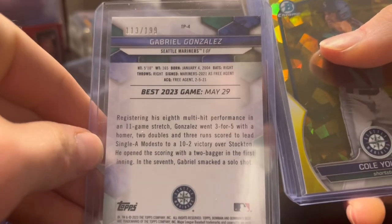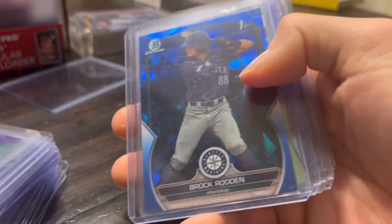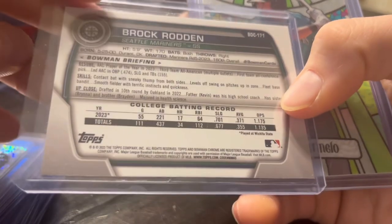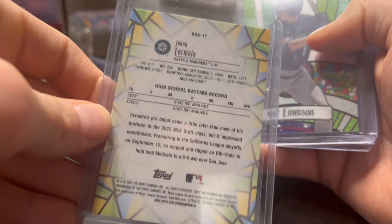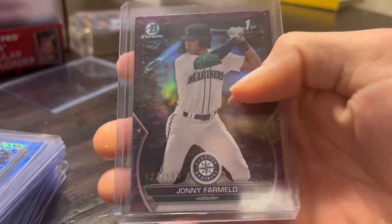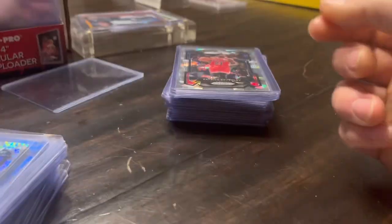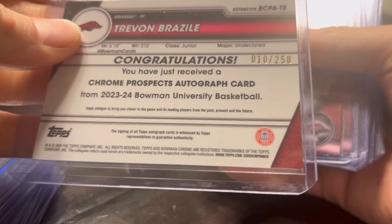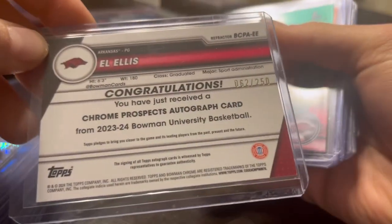Gabriel Gonzalez out of 199, Cole Young out of 75. Brock — sapphire, he was the fifth round pick by Seattle. Johnny, Colt Emerson stained glass. Another Johnny sapphire — he was their first round pick 29th overall, one of their top prospects. Sapphire's doing pretty good. One numbered to 99 — beautiful sweet card, top loaders are a little scratched. First round 29th overall, cool card. Gave these to him — a couple Pat Dev cards since he's a Pat Dev fan, and he bought all my Arkansas cards. It's a refractor out of 250, Ellis out of 250.